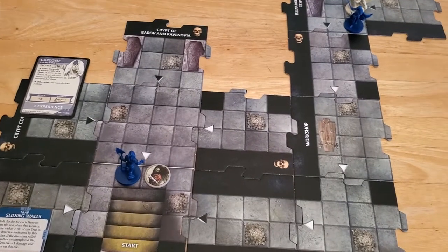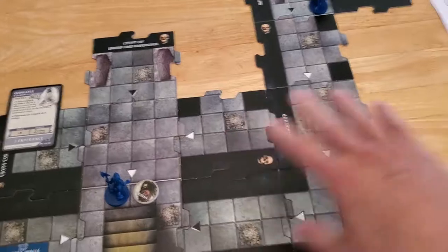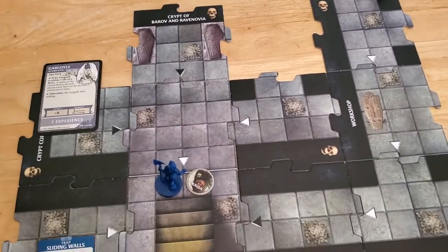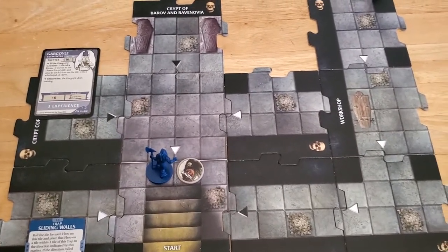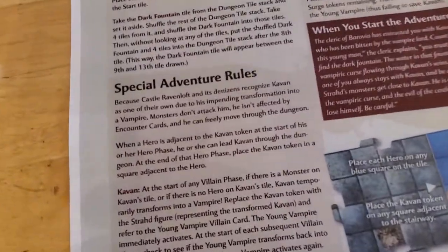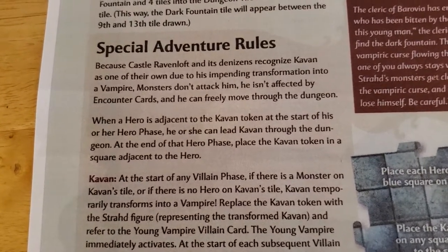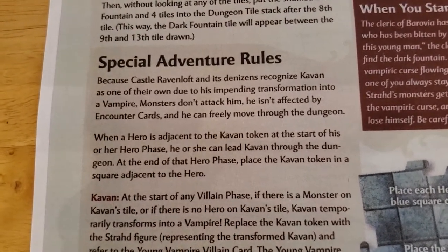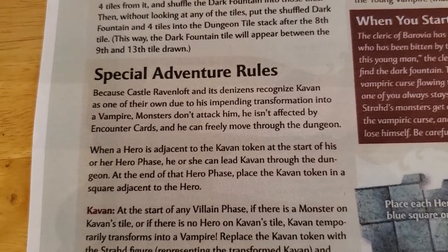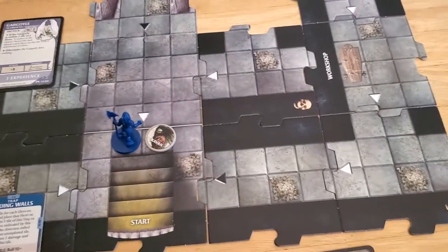There's not a lot we can do because we kind of want to move this way to get over towards Alyssa. I think that's the plan. I can move twice - there's nothing that says cabin can't move twice with me. When a hero is adjacent to the cabin token at the start of his or her hero phase, they can lead the cabin token through the dungeon. So I can move anywhere I want and cabin just finds me or teleports to me.